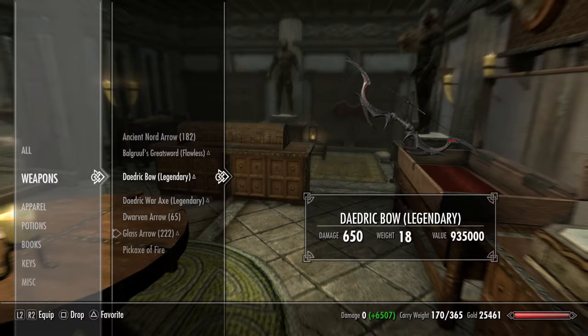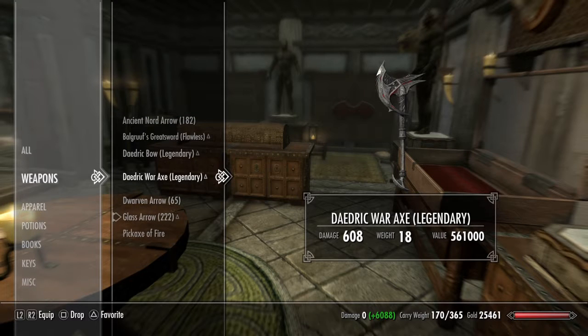On the weapons, it's a little higher than I normally like to go. I usually like to have my bows around 300, so this is kind of overkill. With this bow I had a damage of 650 — you will take down a dragon with one arrow. War Axe is 608; you're going to kill everything with one shot on this axe. There are no ifs, ands, or buts about it.